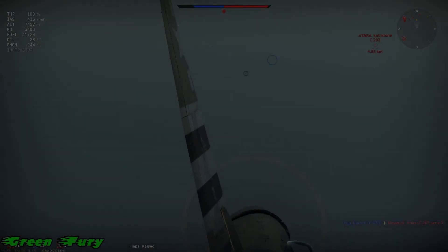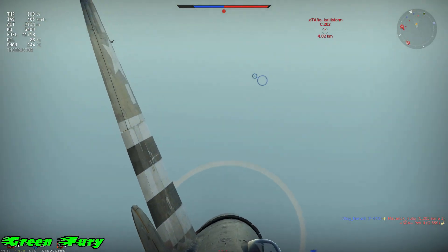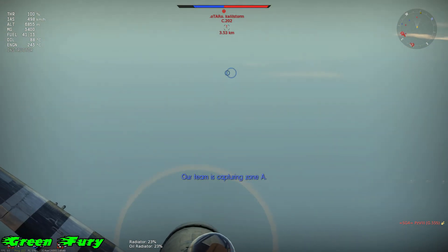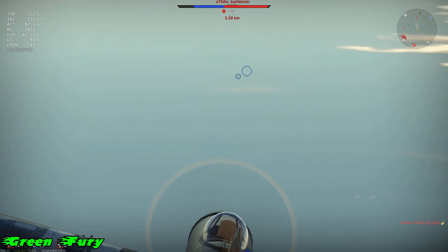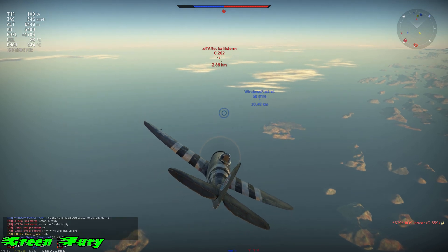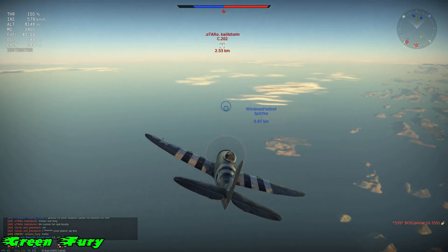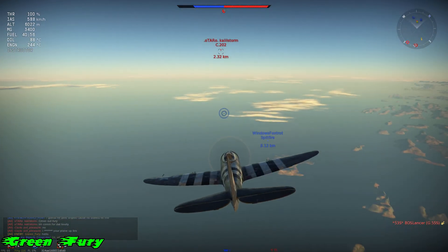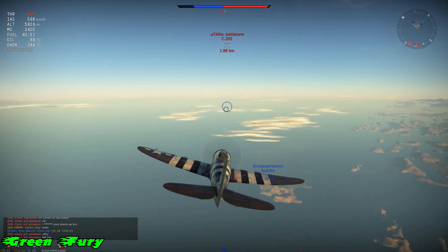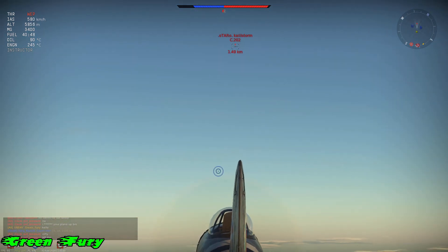Back in the day I used to take this thing to 7,000 or 8,000 meters - this is what I used to do. It didn't matter if the enemy was coming towards me or going away. What you have to do at high altitude is merge extremely closely together and then force him to turn. When you do that, you've got a massive energy advantage. This is what used to work back in the day, a lot better. Back then I feel like you could get up to top speed a lot faster than you can now.